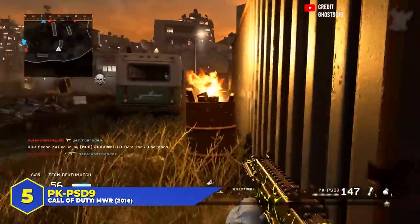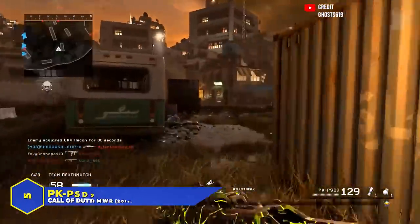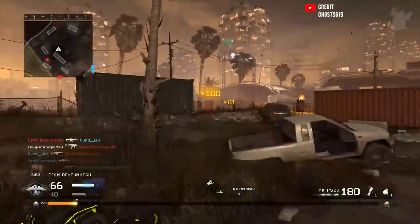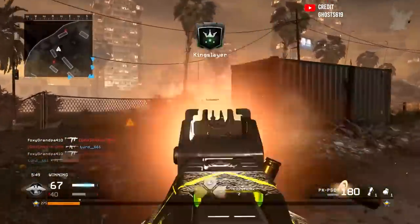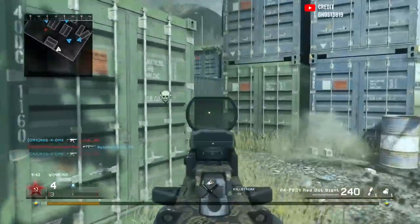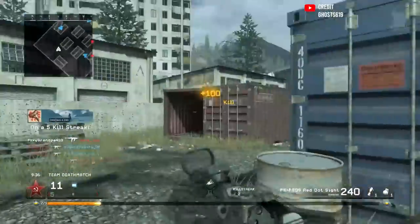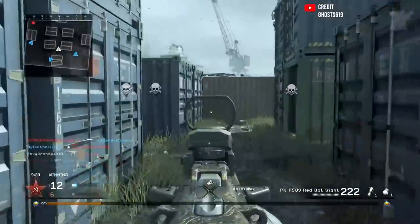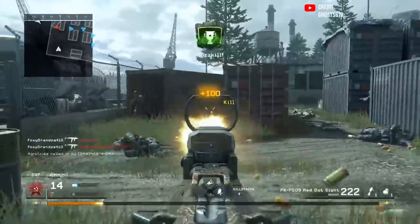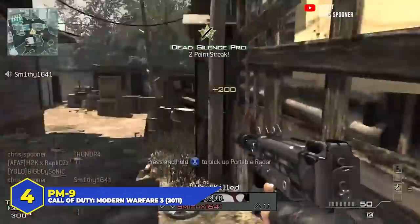At number 5: the PKPSD9 in Modern Warfare 3. You probably missed this one entirely — it was a DLC weapon released somewhat late in the life cycle. It was a three-round burst SMG, essentially a pocket M16. The burst delay was fast so you didn't get caught between shots, and the damage was pretty generous. Most importantly, it wasn't overpowered, so people didn't really complain about it being added post-launch. It was balanced, fun to use, and fit in well with the rest of the gun pool.